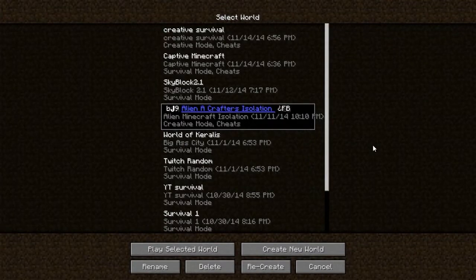Hey guys, how's it going? I'm going to be starting a new series on Minecraft using a new adventure map that I found. It's called Alien Crafters Isolation. I'll have the download link in the description if you guys want to download it. The description for it was kind of vague — you're alone and there's aliens, I guess. So we're going to start it up here.